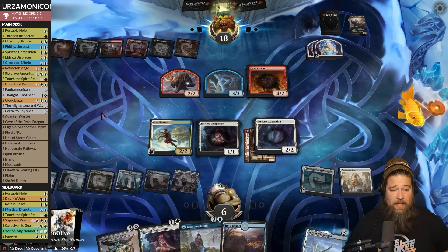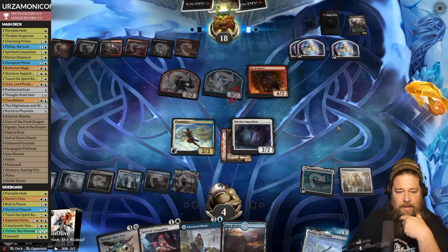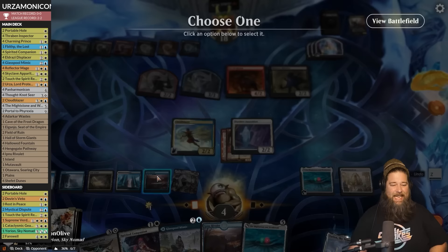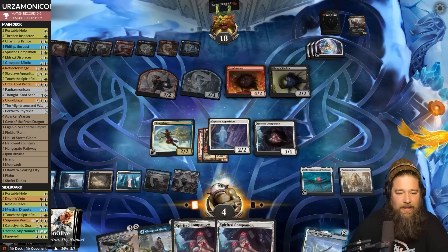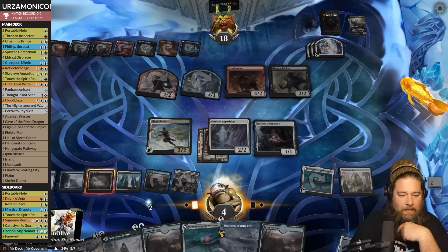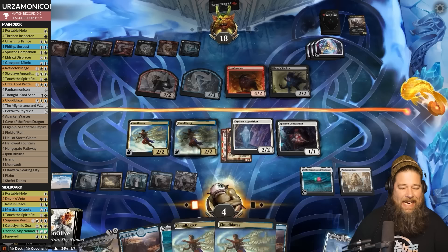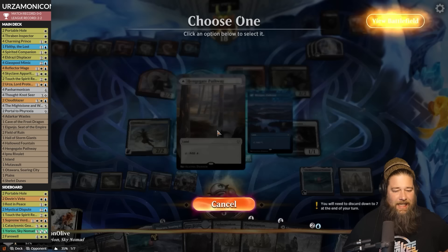Opponent gets frisky, block, take two, down to four. We technically survive a Sheoldred — we can copy the Skyclave with Glass Pool instead, or Cloud Blaze. Misery Shadow — oh no, Mightstone and Weakstone. Good things are about to happen. Play the good boy, copy the Cloud Blazer. Glass Pool Mimic blaze it twice — draw four, gain four. Perhaps the most classic Panarmonicon line: Panarmonicon, Cloud Blazer. Another one — two Panarmonicons! Play a land, Mightstone and Weakstone number two. Keep the new one, kill the Shadow, kill the token.